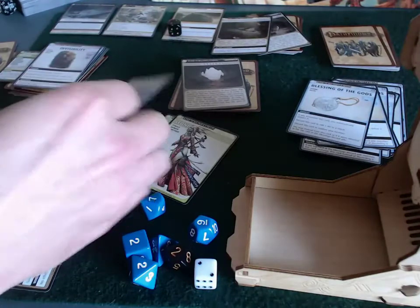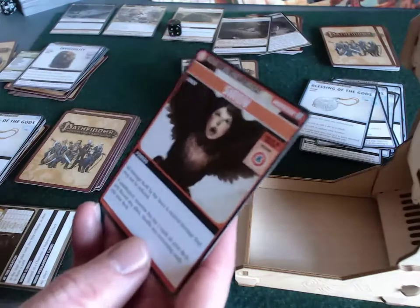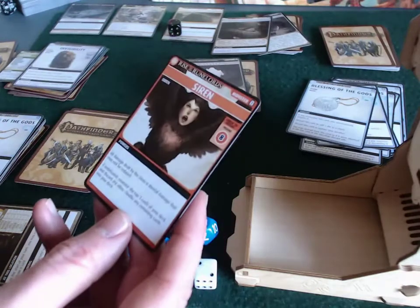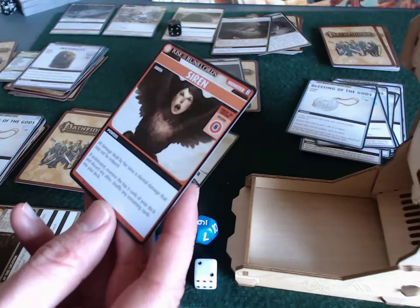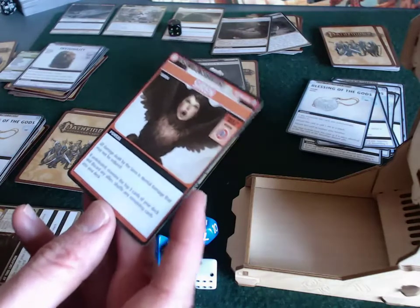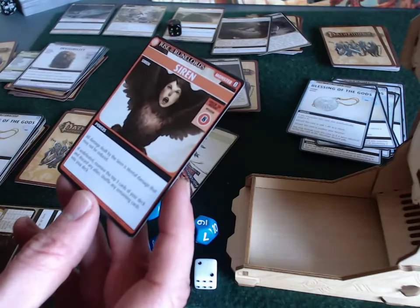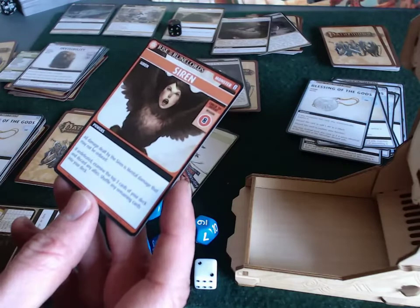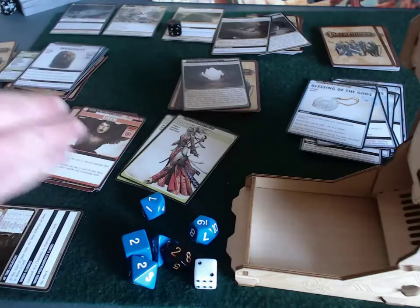Sione draws a Siren — which looks more like a harpy, but okay. Difficulty 8 to defeat. All damage dealt by the Siren is mental and cannot be reduced. If undefeated, examine the top three cards of your deck and discard any allies. I definitely don't want to leave this undefeated. Unfortunately, I have no attack spells right now.